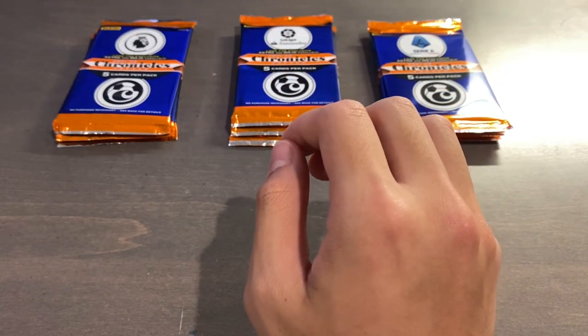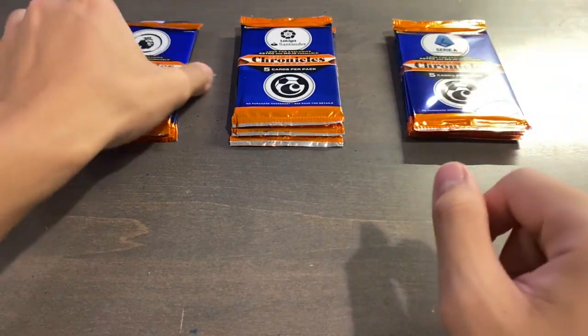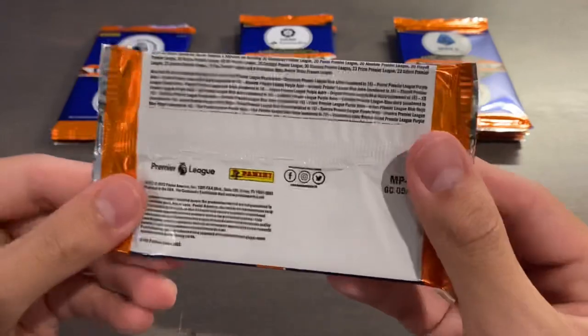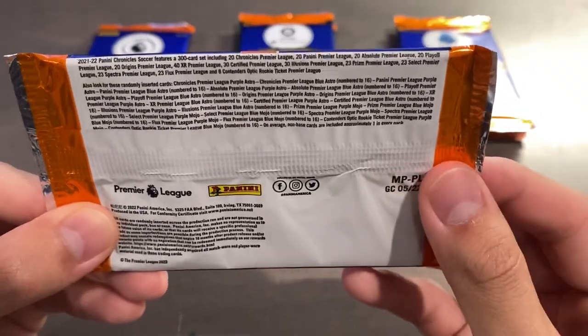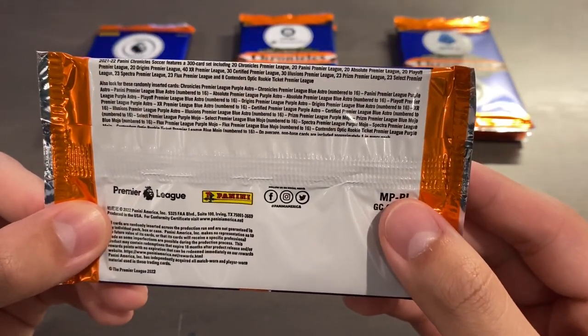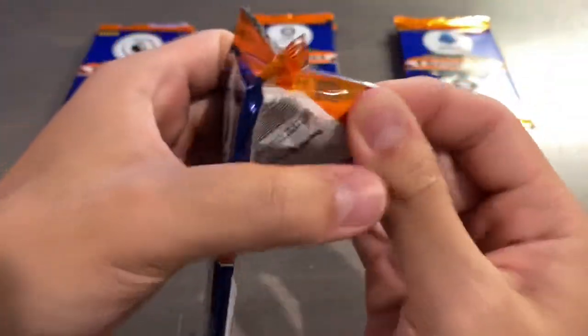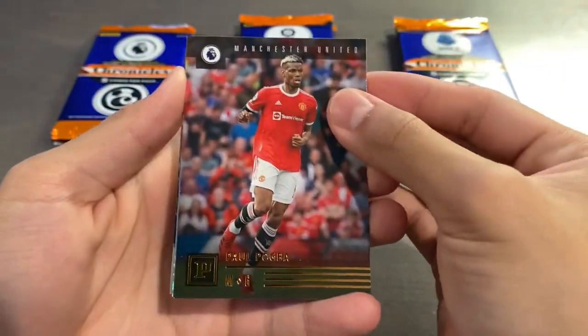We probably will not get hits — it's not probably, it's that we will not get hits in these. However, if we can pull a nice numbered card or even a nice parallel, it would be super sweet. There is a 300-card set, at least in retail, featuring all that for each of the leagues, so it comes out to a 900-card set in total when you have three leagues. Let's open up our first pack of EPL — this is my first time doing Chronicles retail from this year.